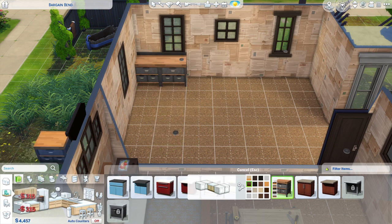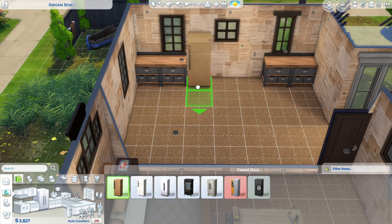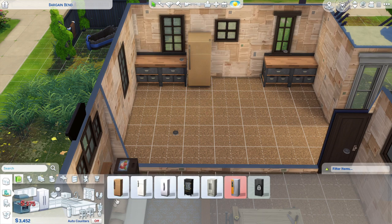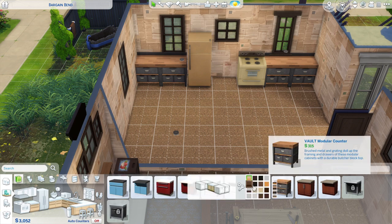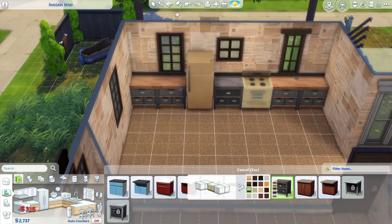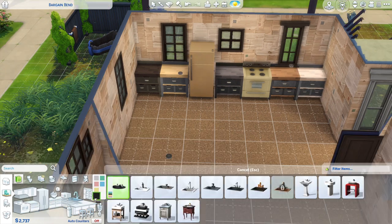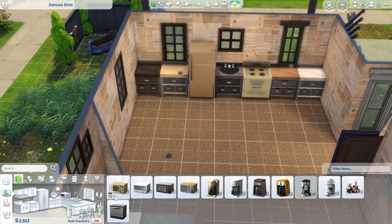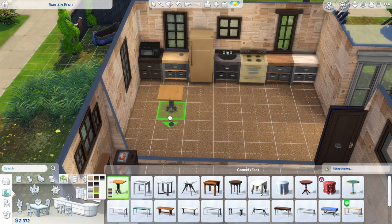One of them does have a woodworking fascination. Bringing the kitchen in and it's just going to be pretty basic. I used a vault modular counter - I thought their look kind of worked with the house more than the basic counter. Changing all the colors so it's like things we've found and shoved in there. A basic sink and a microwave, because these are the kind of people that would microwave their food.